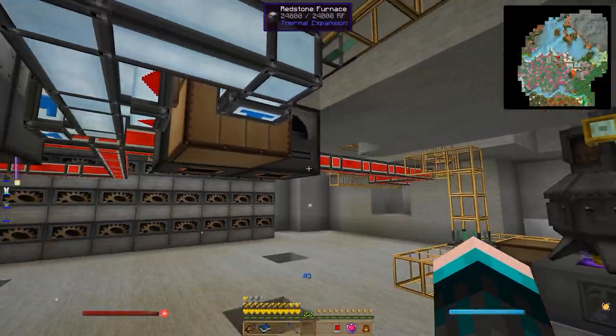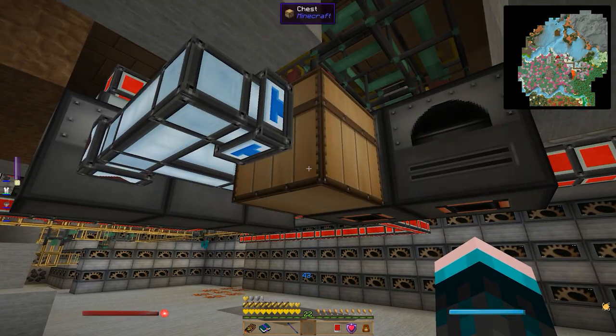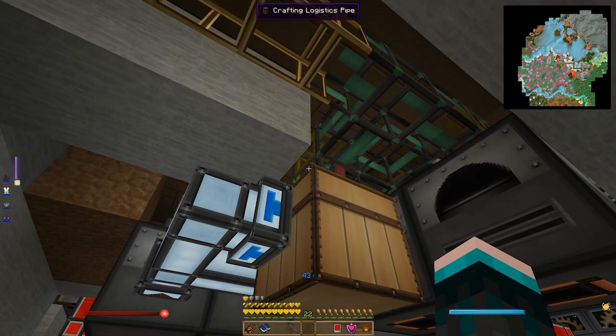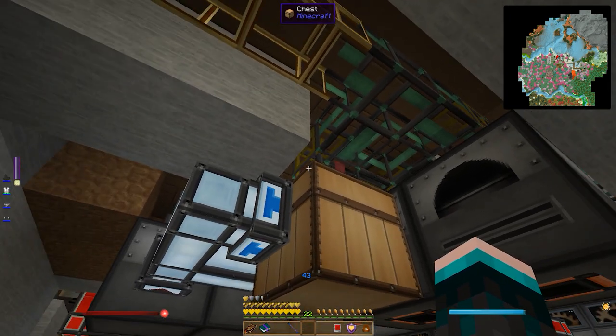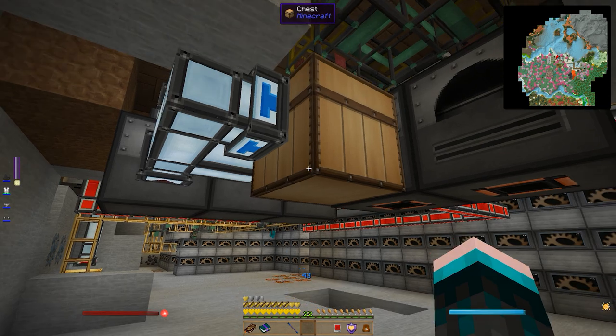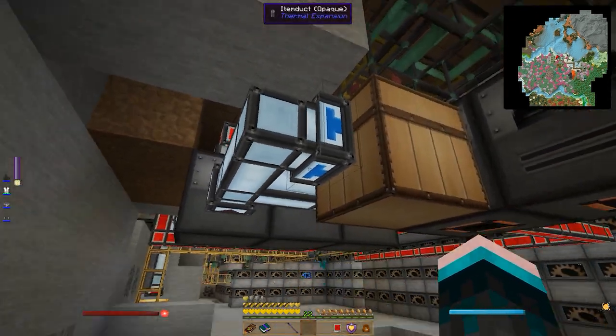Alright folks, so Lain has stepped away for a few minutes and we're going to keep working on some things without him. One of the most interesting things I want to show you is this invar factory. Basically this is a crafting pipe that says if you put the parts for invar in here in this chest, it will make invar for you. Now because there's multiple steps involved with invar, I didn't want to have to automate each individual piece.